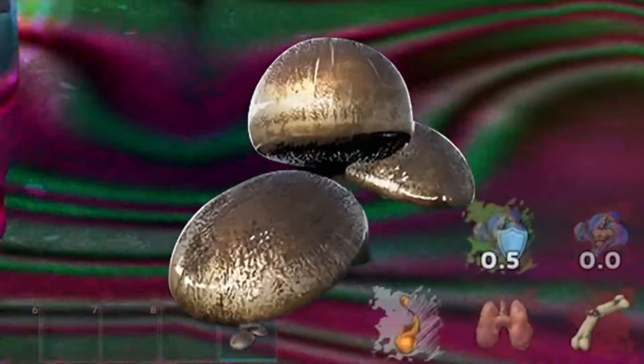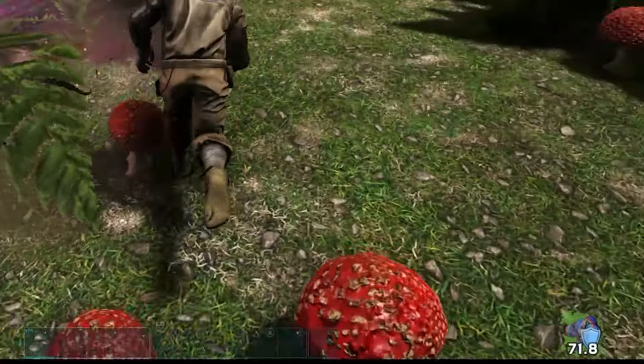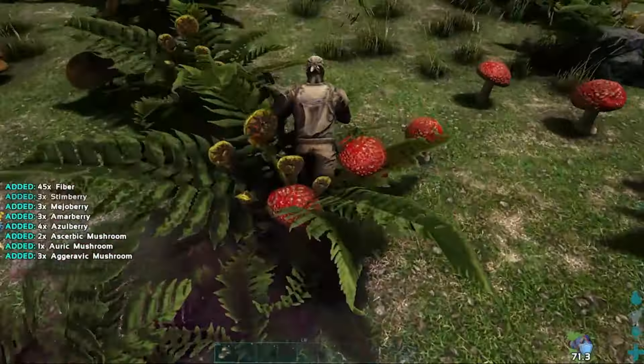To avoid turning into a human sprinkler, make sure you consume the Aggeravic mushrooms — the brown ones. By consuming it, it will take away the status effect and also give you protection from it. You can also wear a hazard suit or a tek suit. These red mushrooms are actually great ways to get early access to rare flowers and biotoxins. Furthermore, you won't find much metal or obsidian in the Green Zone, but you will find a plentiful amount of green gems.